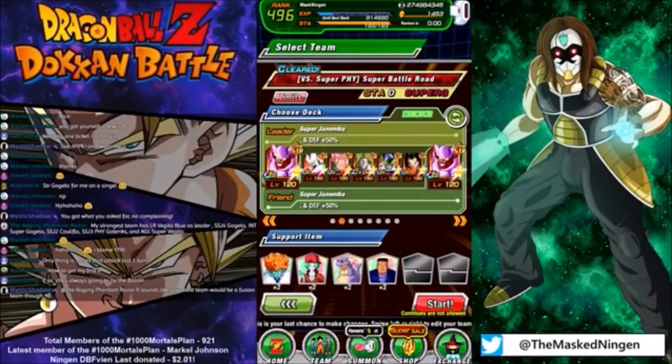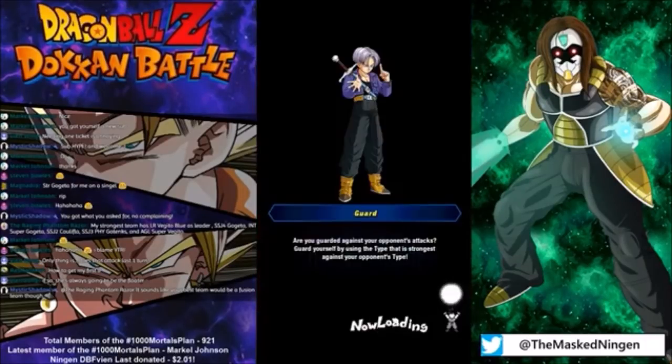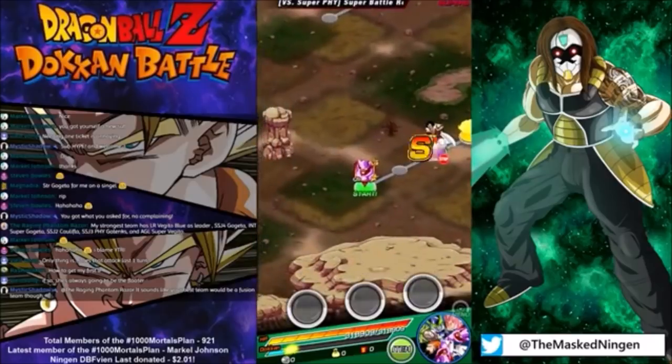So Phantom Razor, your strongest team has LR Vegito Blue as leader, Super Saiyan 4 Gogeta, INT Super Gogeta, Caulifla, Super Saiyan 3 Gotenks, and AGL Super Vegito. Most of that team is the Fusion category. Super Saiyan 4 Gogeta and INT Gogeta are still two of the best units in the game, and on a team with a 170% attack boost leader skill they are ridiculous. Both of mine are rainbow now and they are actually insane.